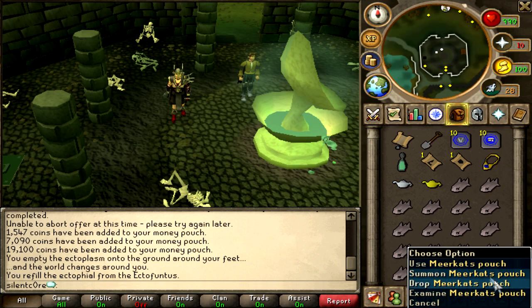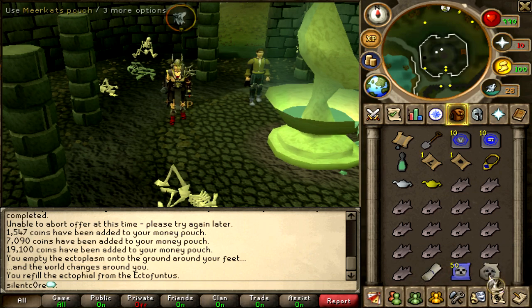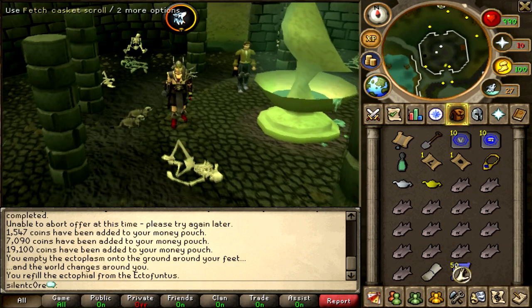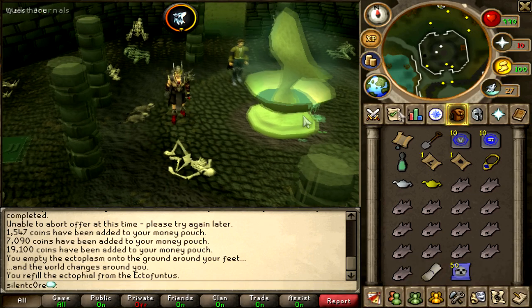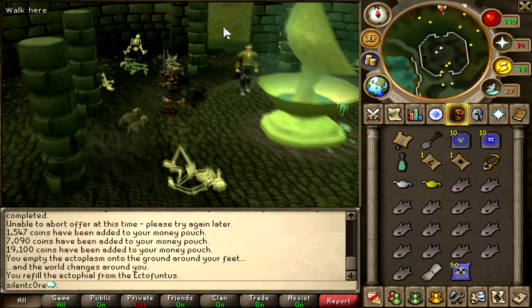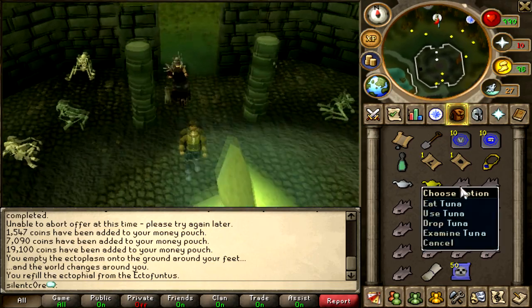Today I'm going to be trying out a new pouch — the meerkats. And despite just looking really cute when they follow you, they have a really useful special which fetches the casket when you're done with the clue. And instead of getting the Guthix wizard it just goes straight into your inventory, so it saves you getting owned.